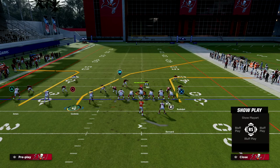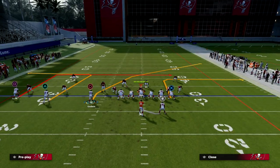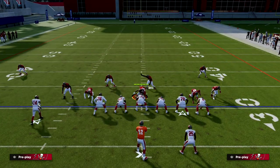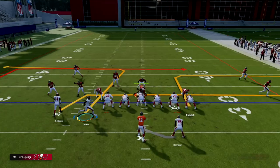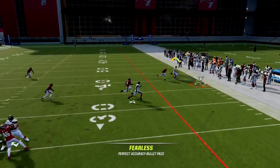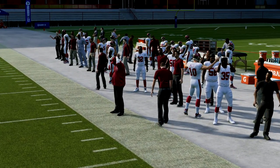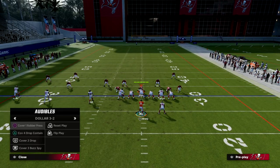Going back to PA counter go for a second — another great option is to do something simple, like an in route or a little drag. Now we want to attack the right side because they're dropping zones to the left. We pick up the pressure, and there's the tight end out on the right side. Simple, basic things like that are really helpful for beating zones or man coverage.